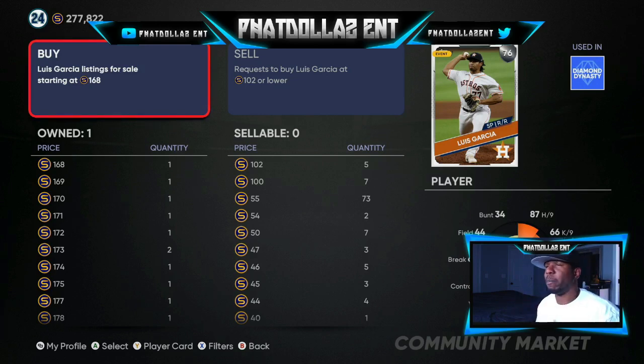Use the XP method, or you can use the intentional walk method — I'm not going to break that down in this video; I already have it in my playlist, which I'll put in the description and comment section. All you want to do is get to about 260 to 270 runs, which gets you between 15,000 and 18,000 XP, but it's going to be 35 to 50 minutes every single time — compared to what I just showed you, which you can do in about 25 to 30 minutes for the same amount of XP or more.